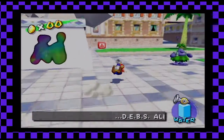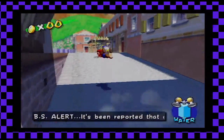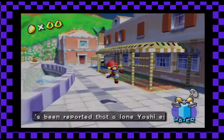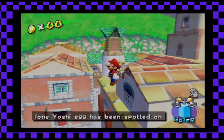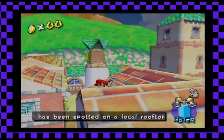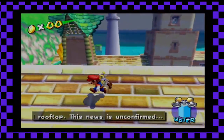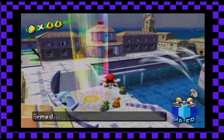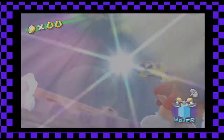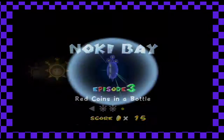Hello everybody, DarkspineSonic3 here, coming to you with another episode of Super Mario Sunshine. In the last episode, we finished off Bianco Hills and Rico Harbor, except for a couple blue coins and the 100 coin shine sprite, as well as some secret ones. But we finished off the main missions, so that's good. In this episode, we're gonna give Noki Bay some love. We've only gone there — I meant twice. It was twice.